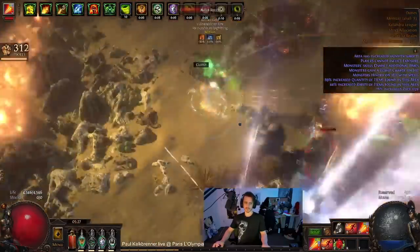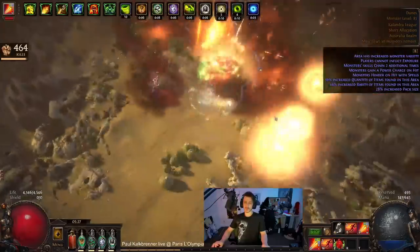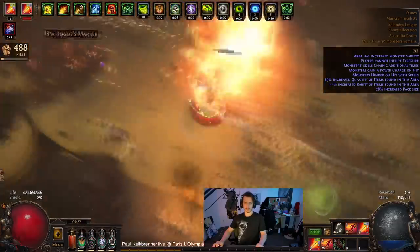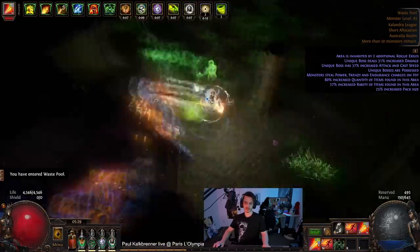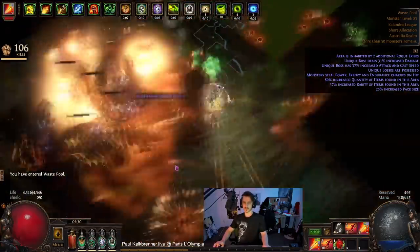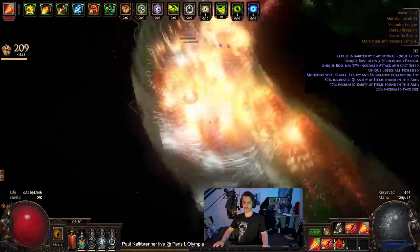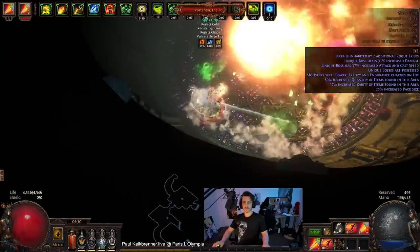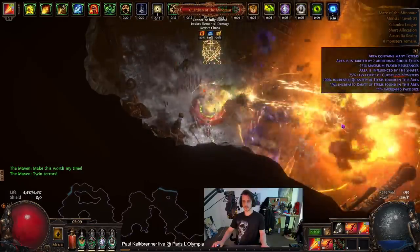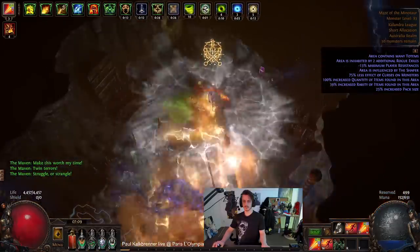It's basically Explosive Arrow but you're hitting instead of igniting. I tried to go the Deadeye perspective for more arrows, far shot, and a stronger mark. Unfortunately Sniper's Mark doesn't work because with Explosive Arrow the arrow and the fuse must stick in the target — you can't have fork, chain, or pierce. With far shot you can see our barrage becomes basically a laser, which is kind of cool.